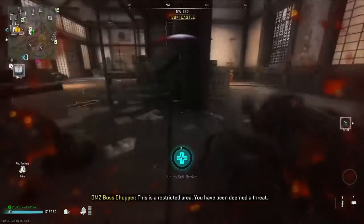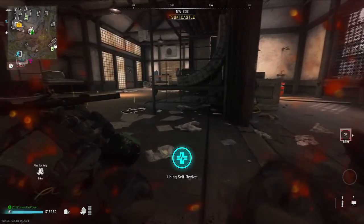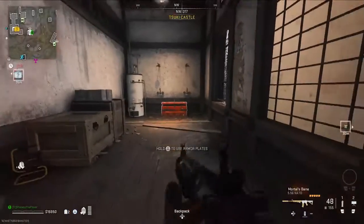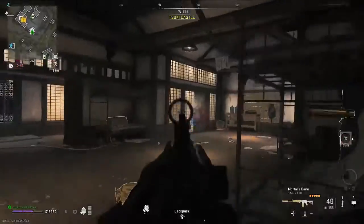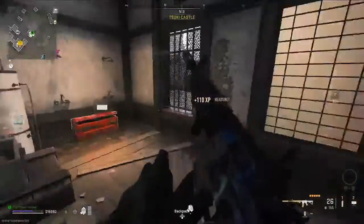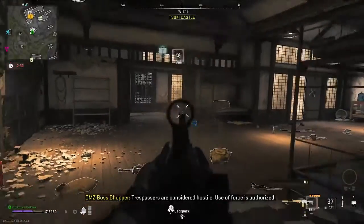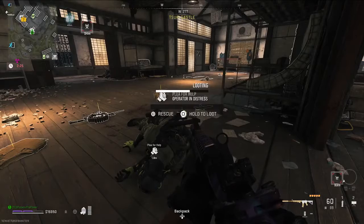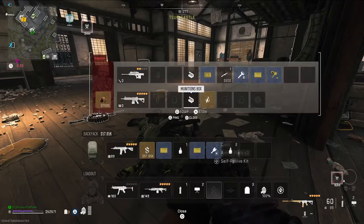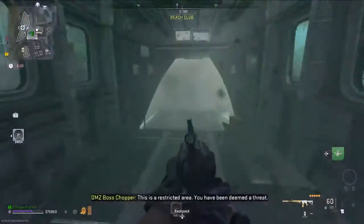I just wanted to show you what a death actually is that doesn't count. If you go down like this and you can revive yourself with a self-res or have a teammate revive you, that doesn't count as dying — that just counts as a down. You actually have to fully die to the point where you drop your backpack and can be looted for it to count as a death. With the weapon case in hand, you do need to extract, and once extracted without dying, the checklist mark will appear.